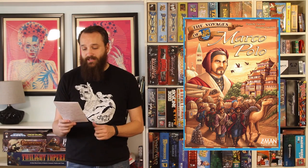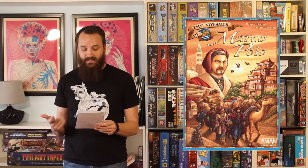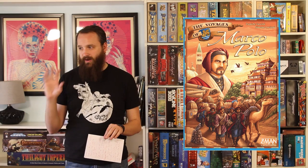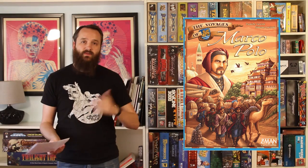These are in no particular order. Up first is The Voyages of Marco Polo. The reason I'm so interested in this game is it's the same design team that designed Sulkin, which is an absolutely amazing, brain-burny, really innovative game that I'm a huge fan of. This game is for two to four players, it has dice rolling as well as pick up and deliver mechanics, and I like dice in my Euro games, so that's why I'm excited about this one.